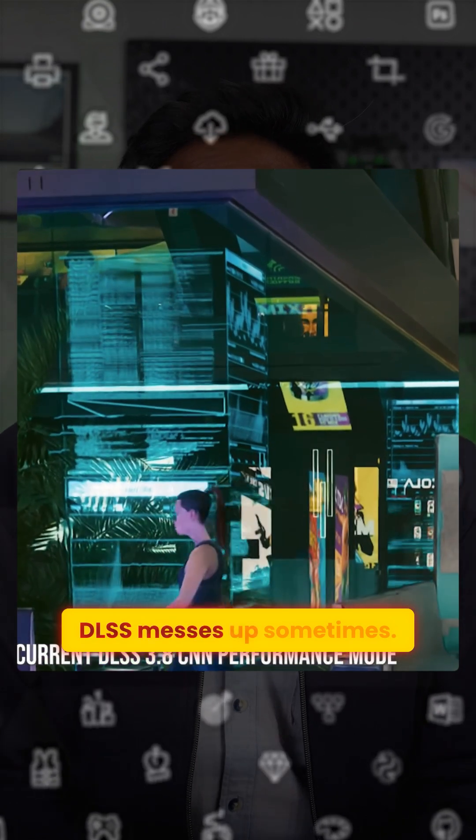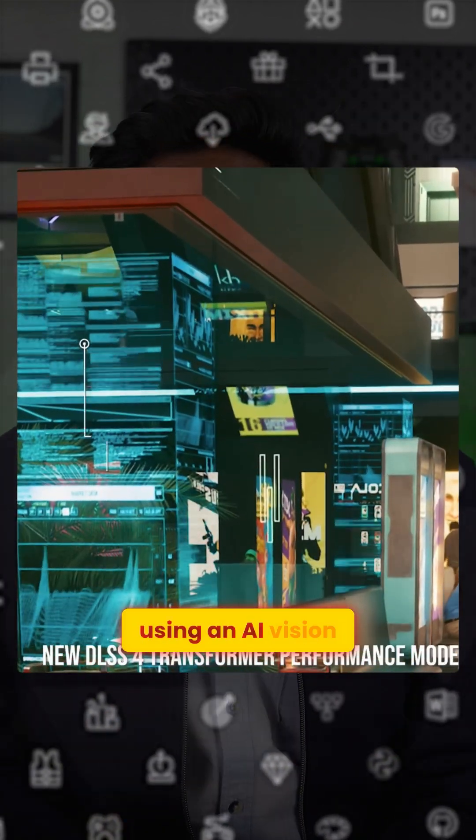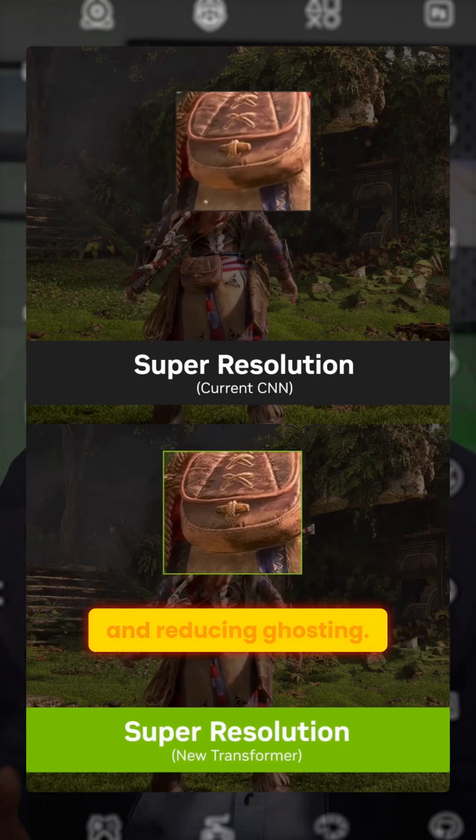But we all know DLSS messes up sometimes. That's why this time around, it's been completely rebuilt using an AI vision transformer model. Unlike the older method which gives equal attention to all pixels, now it can prioritize important areas of the screen, making images much sharper and reducing ghosting.